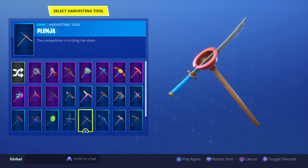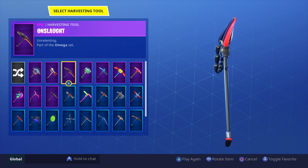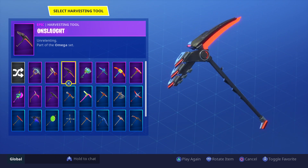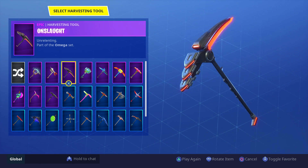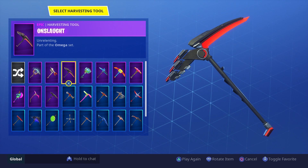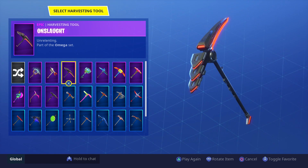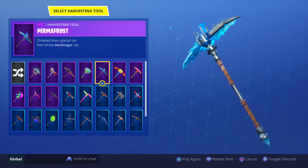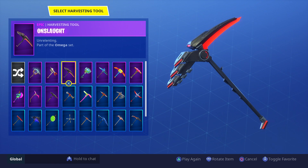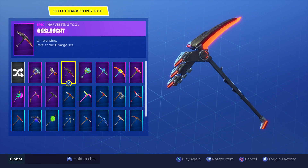For the last pickaxe on the list guys, this is another Battle Pass one — and this is the Onslaught. The Onslaught is one of my most hated pickaxes. I hate this pickaxe. It's got a really bulky top, really big at the top, but the handle is like a twig. It makes no sense to me. This pickaxe, I want to delete it out of my locker. I feel as if from the release, this pickaxe should have had color customization like the Omega himself. But I hate this pickaxe. You definitely don't see it much anymore, and it's interesting to see if pickaxes like the Permafrost and other Battle Pass pickaxes will die off as fast as the Onslaught did.